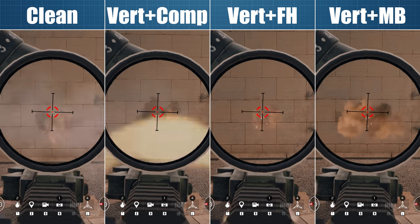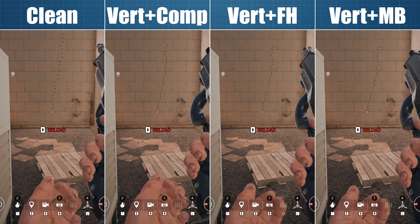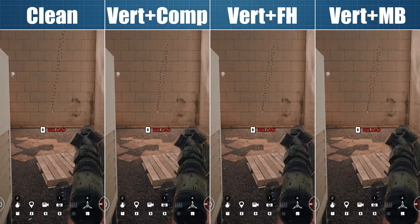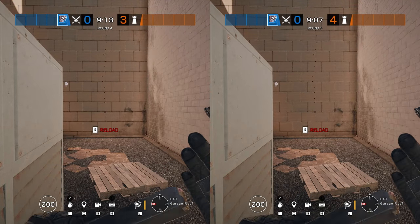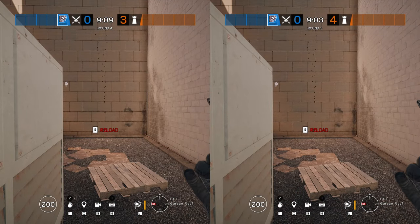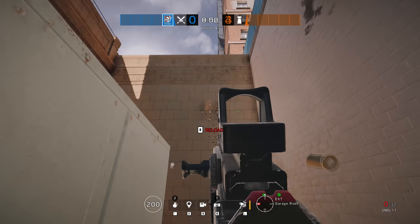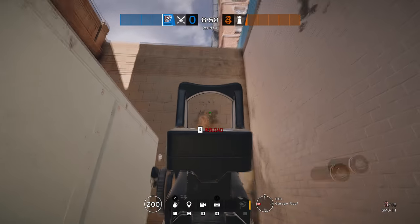If we skip forward in the Sam Fisher video to my tests with the SC3000K, we can observe the exact same phenomenon — every burst comes out the exact same way. But let's make things even clearer by using the same attachments. Here for instance are two separate patterns I shot with the SMG-11. Placed side by side, it is already clear that burst for burst the recoil is exactly identical. We can even layer the two clips over the top of each other to prove beyond a shadow of a doubt that each bullet is experiencing the exact same recoil.